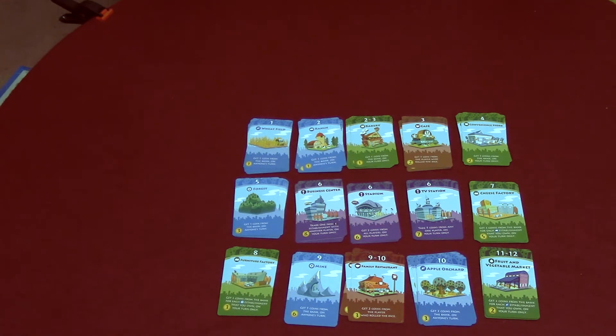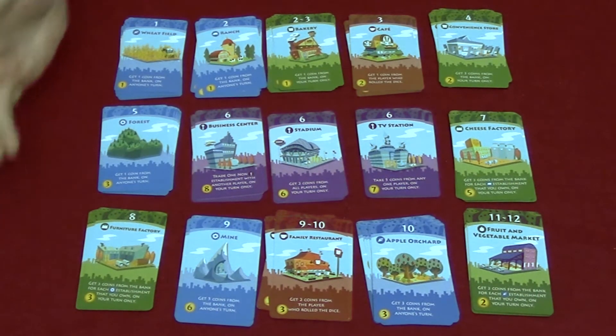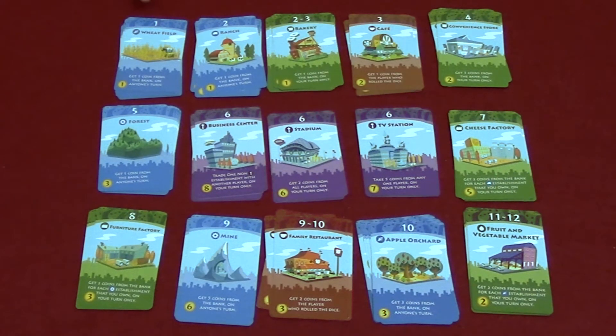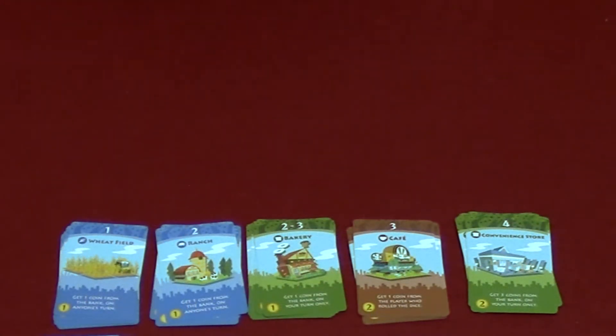The first thing we want to do is set up the establishment supply. The manual recommends you do three rows deep, five columns across, starting from one going down to the 11-12 numbers. That number is indicated here in the top center of the card.